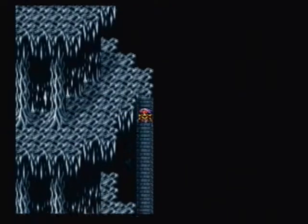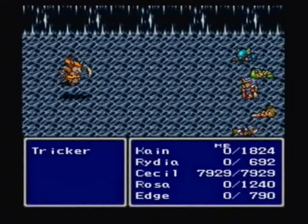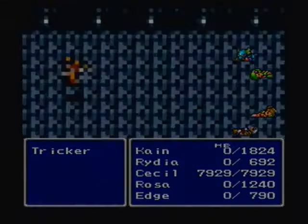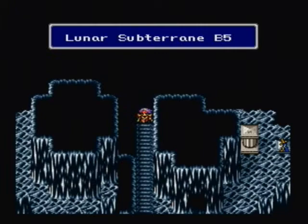As we get deeper into the Moon's Core, we won't be able to run away from enemies normally, so instead of just running away, I'll actually have to cast Exit, which isn't a big deal because I don't really use Cecil's magic for much anyway. This enemy right here, the Tricker - I think they should have called it Lord Imp or Lord Goblin or something, because calling it Tricker, you know exactly what he's trying to do. If you called him something else, more people may have fallen for his trick.